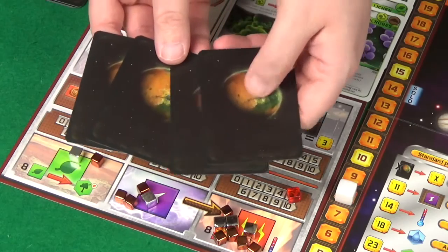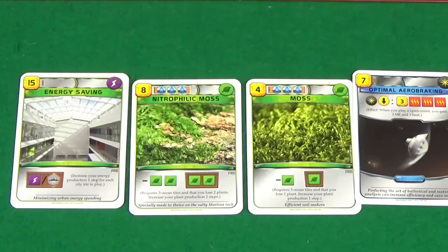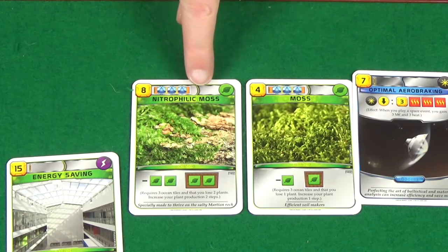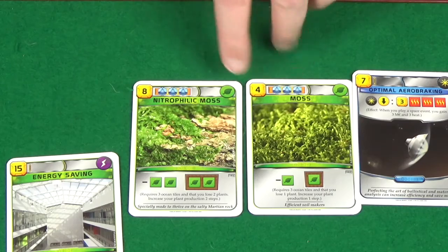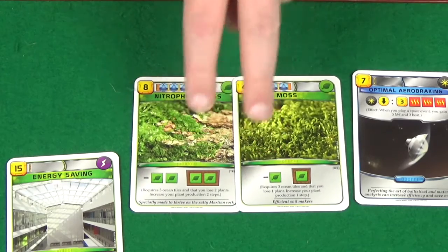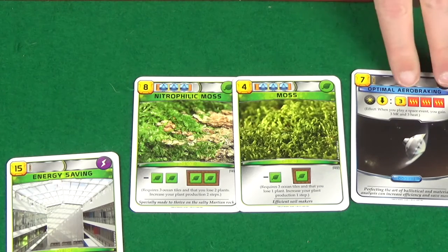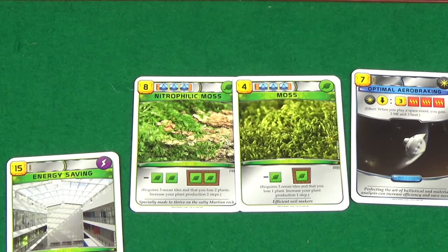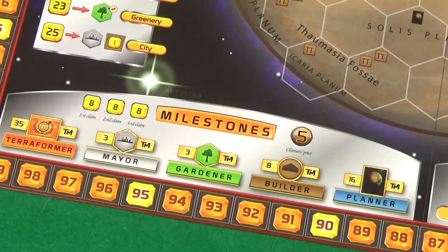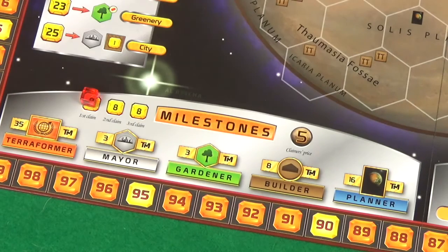Energy moves, eight energy and five heat. We change first player and on to research. Pixel discards two and buys two from her four cards. For us we've got energy saving — gives energy for cities in play but there's only one city, that's rubbish. Neutrophilic moss and normal moss — both useful, we need to get plant production going, that's what we're really short on. Optimal aerobraking — when you play a space card get three mega credits and three heat, not that useful. We'll go for the two moss cards for six.